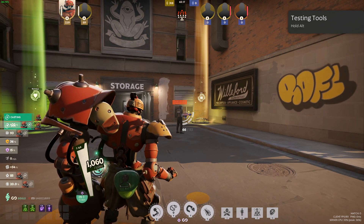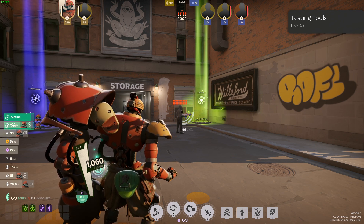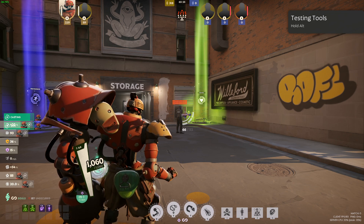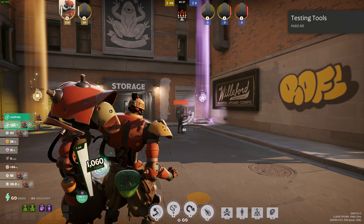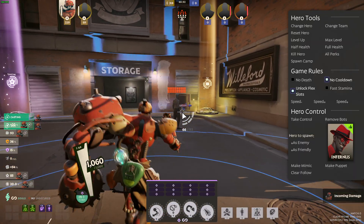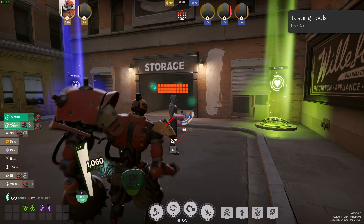I was watching Average Jonas's video - he was doing a Bebop one-shot build and he was literally spamming one button, doing all his actives and his second ability at the same time, pretty instantly.